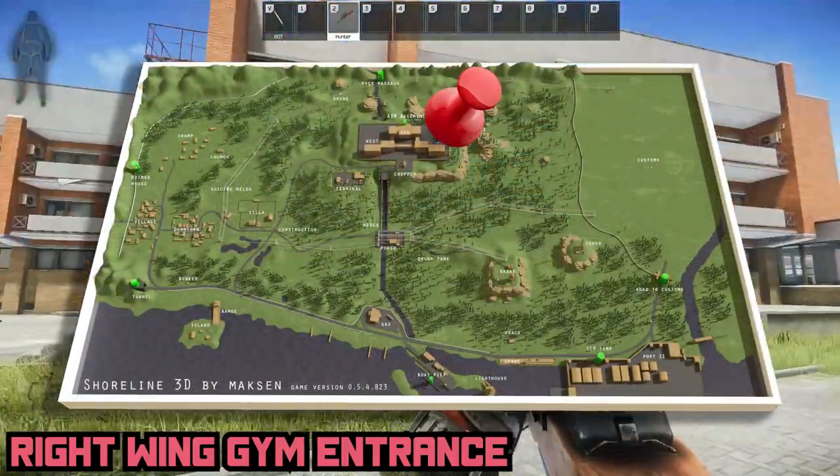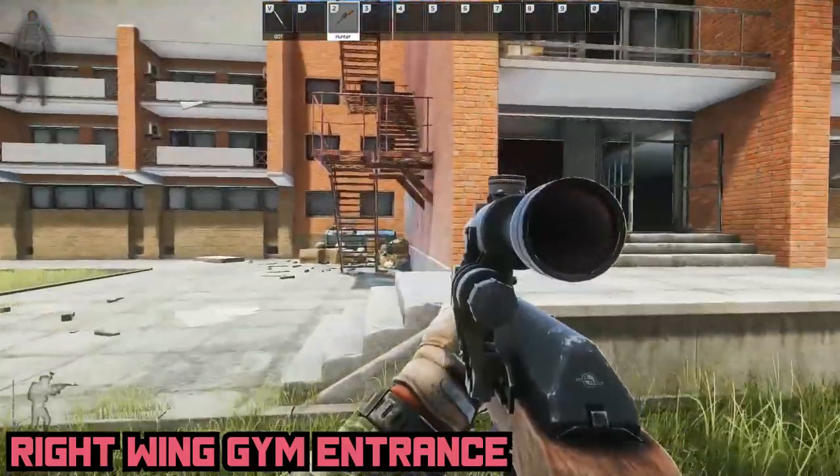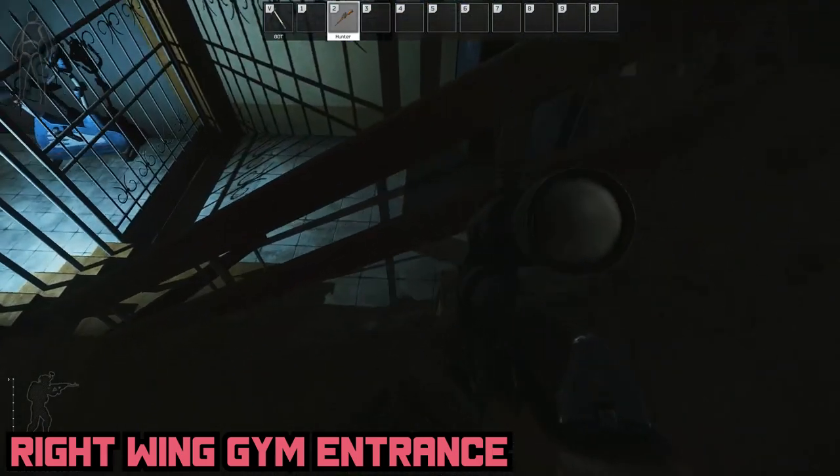Last but not least is Right Wing Gym Entrance, and the staircase leading down between East Wing and Admin building. It doesn't currently connect to the pool area beneath Shoreline Resort, but currently it only really serves as the scav extract.